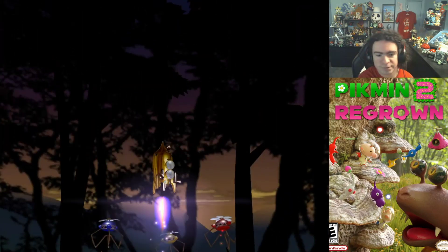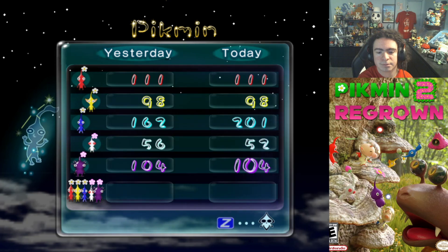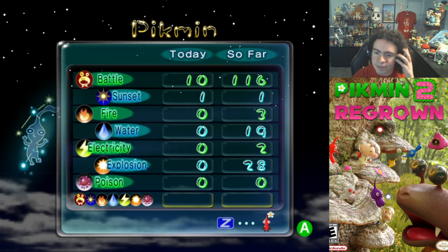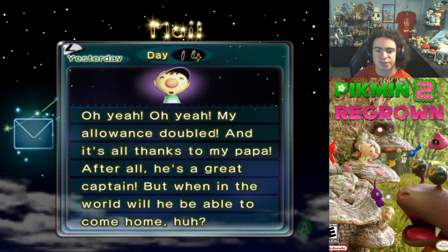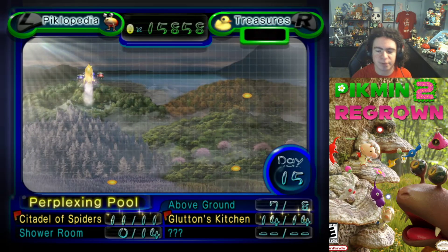Someone got left behind somewhere. 201. One got hit by sunset — there's always one in a Pikmin playthrough that wants to stay behind. I think they're ballsy enough to do it. My allowance doubled — thanks, Papa. Keep stealing my money.